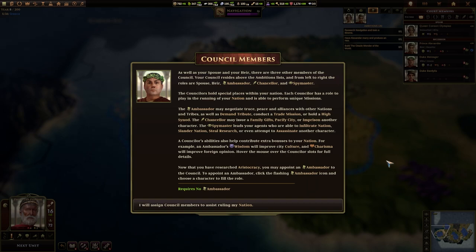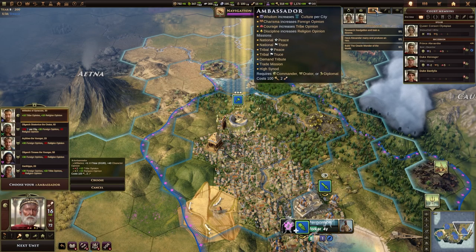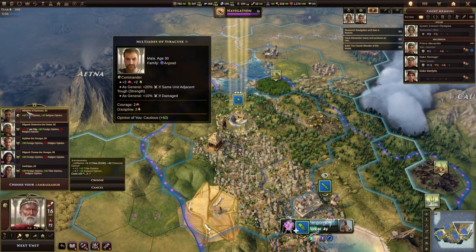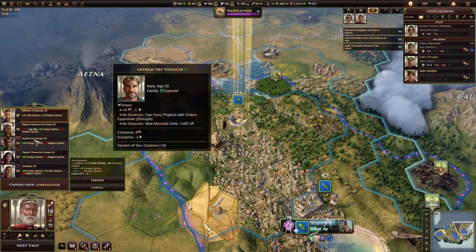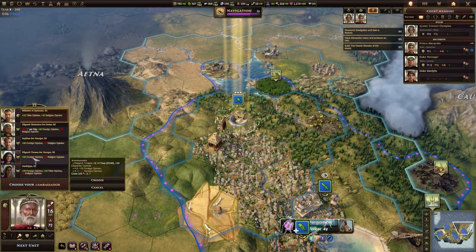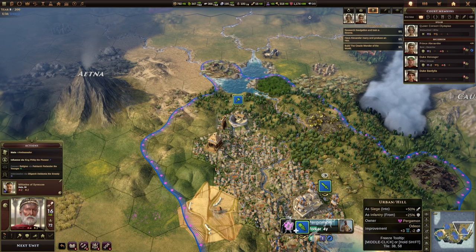A councillor's attributes may also help contribute extra bonuses to your nation. For example, an ambassador's wisdom will improve the city's culture, and charisma will improve foreign opinion. Hover the mouse over the councillor slots for full details. Now that you have researched aristocracy, you may appoint an ambassador to the council — click on the flashing ambassador icon and choose a character to fill the role. So we'll click the ambassador icon. Do we need somebody with charisma? We'll go ahead and just make you ambassador. So that's that job done anyway.